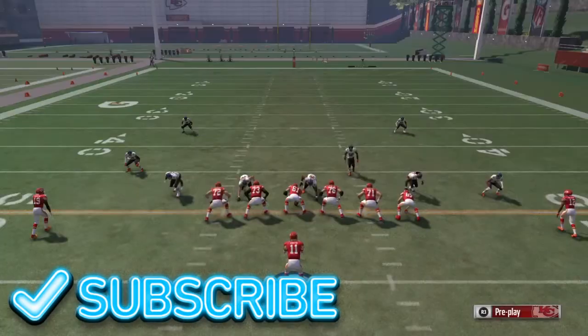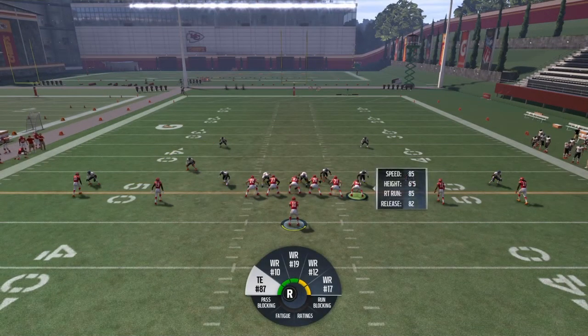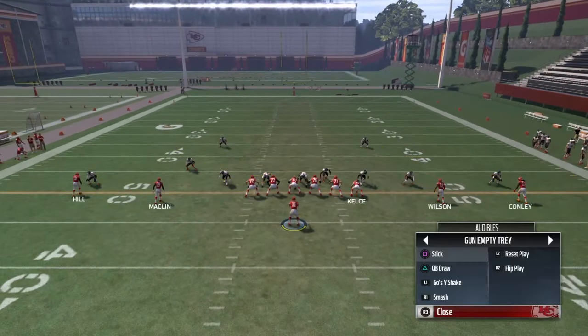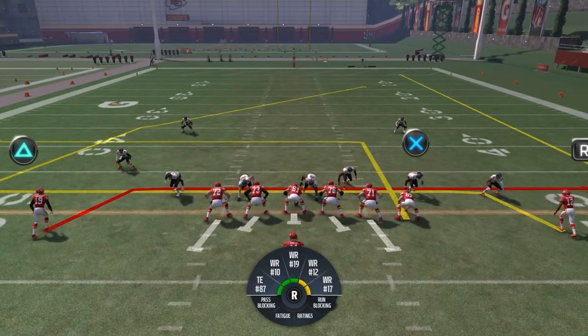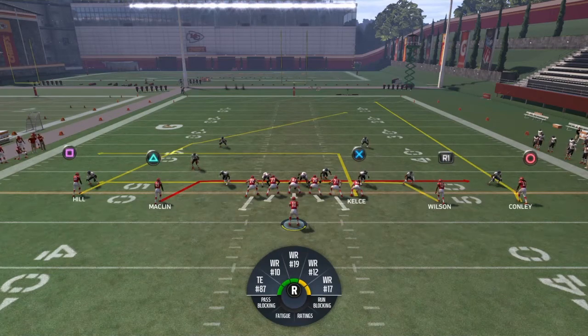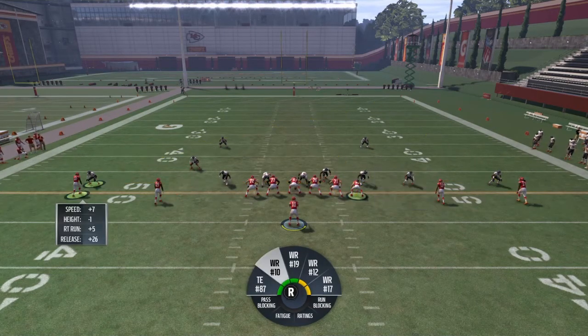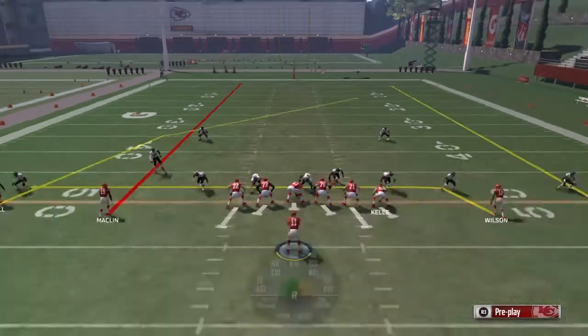So what you want to do here: max protect, put Jeremy Macklin on a streak. Now this route by Tyreek Kill — let's just look at the play to begin with. It reminds me of that Z spot route, like the deep post going over the middle. It's pretty legit — you don't see this route too often, so it's pretty cool. Put Macklin on a streak, max protect, and block Kelsey.